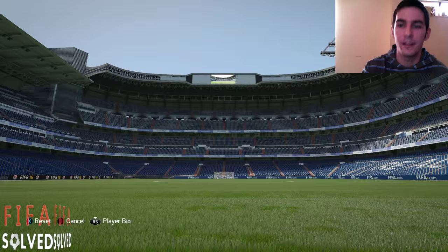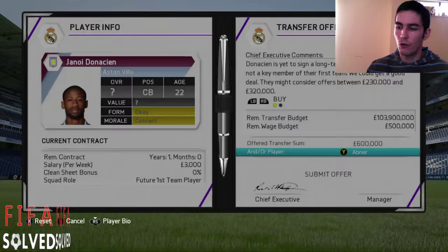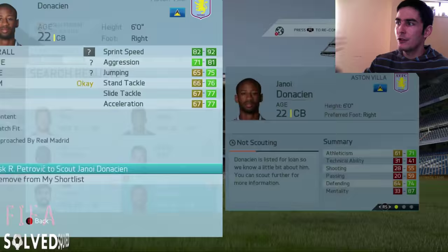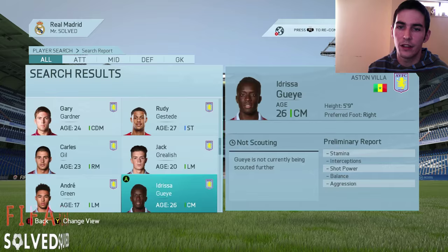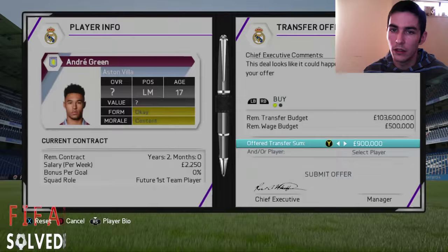Then I'll go for more Aston Villa youngsters here - I don't really want them. But what you do is, if you want Goetzer, Aguero, Pogba, or whoever, you trade. You get Pogba with the money, and then you trade for the youngster to get rid of the youngster. So that's how you do it. I'm just picking anyone here, just quite cheap, to show you how much money you can really end up with at the end of it, which is quite a lot.